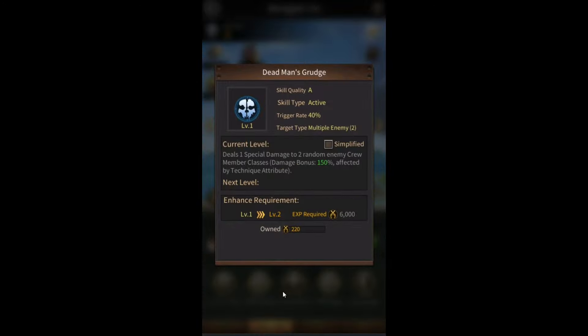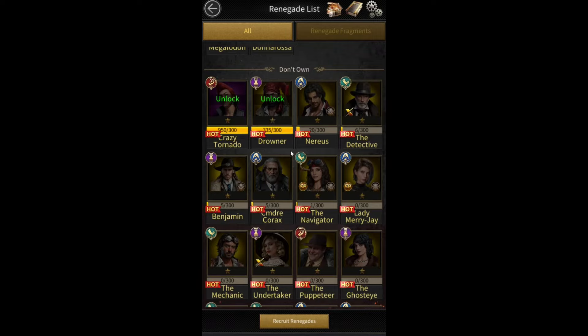Now you want to pair these two with your main damage dealer, Narius. He has three skills that deal damage: one deals special damage to two random enemy crew members, one deals damage to three random enemy crew members, and the last one also depends on charge attacks — at the start of each round it chooses two of your highest biker classes, and when charge activates it deals special damage to the target. Without Mary J and Corax your bikers wouldn't charge very often, but because of their skills the bikers will charge almost every single round and multiple times, so this skill will trigger every round and deal a ton of damage.